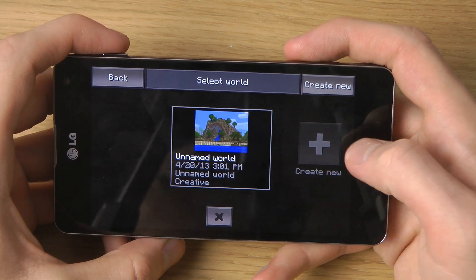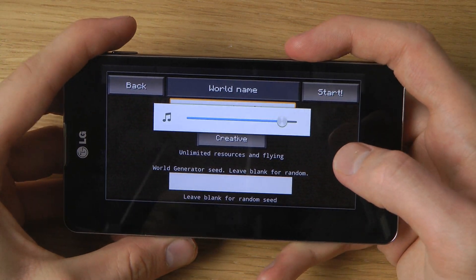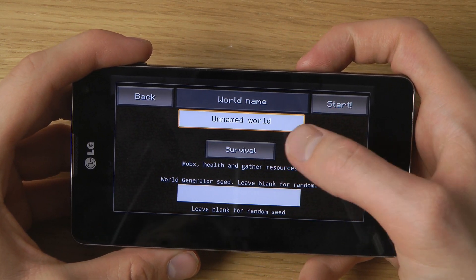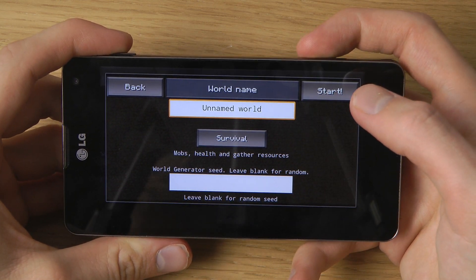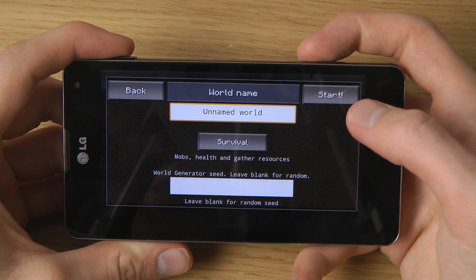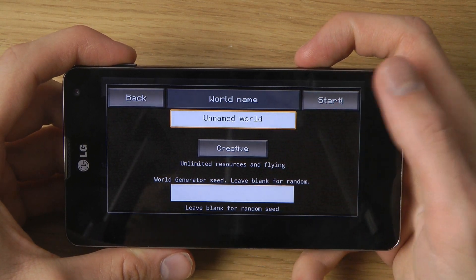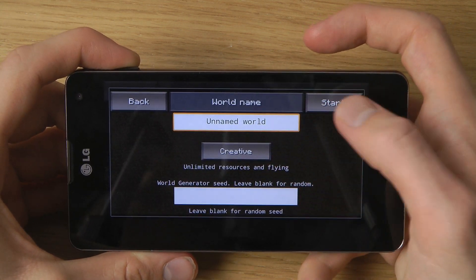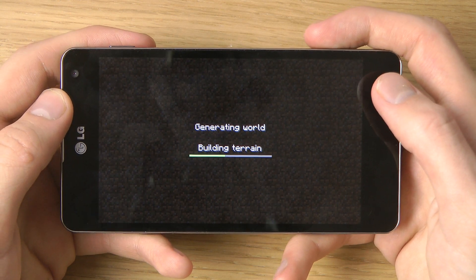You can see my old world here. I can simply create a new one, and then we do have two different modes. There's normal Minecraft survival mode, which of course features mobs, health, and gathering resources, while creative mode gives you unlimited resources and flying.